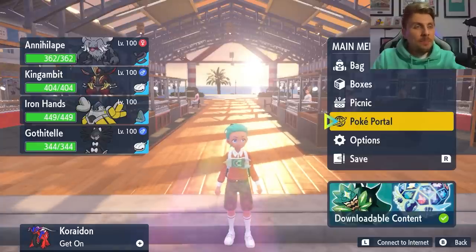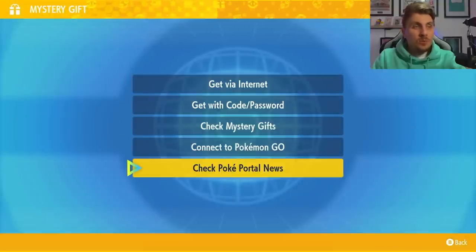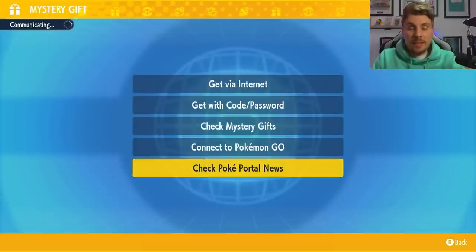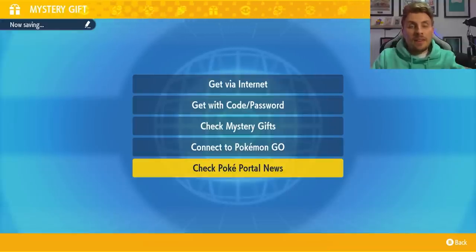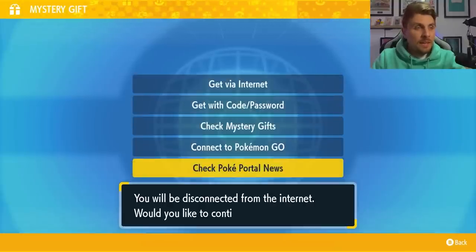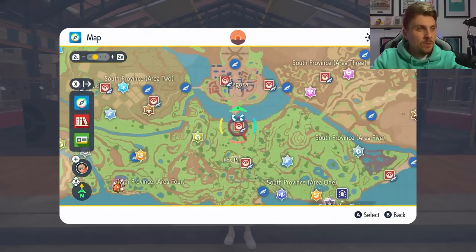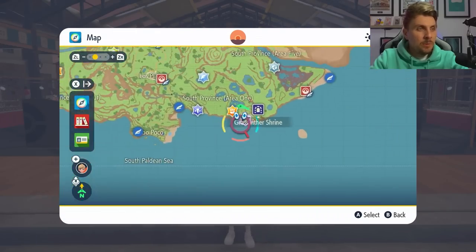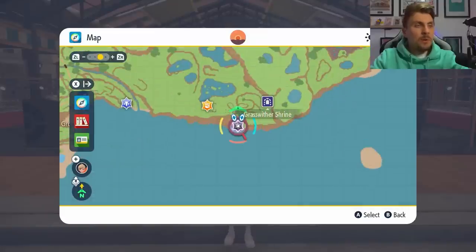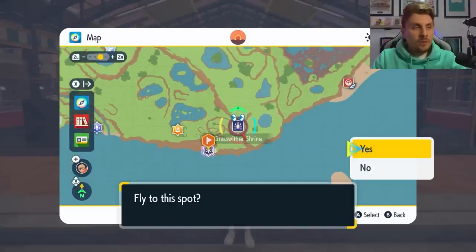To access this event in your game, come to your Poké Portal, down into Mystery Gifts, and then check Poké Portal News. This will connect you to the internet and you'll get a quick update. After that, all of your Tera raids in the area will be updated with this 7-Star Inteleon Tera raid event. Then come onto your map and locate the new 7-Star Tera raid event — it will look like a 6-Star Tera raid but with an Ice Tera typing. You can mark it on your map and head over to it.